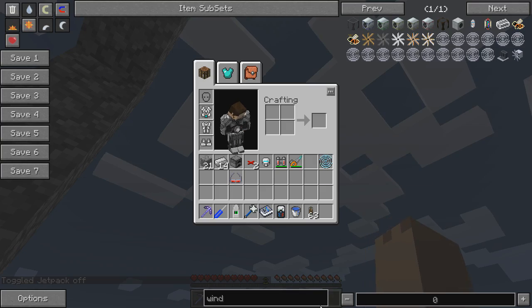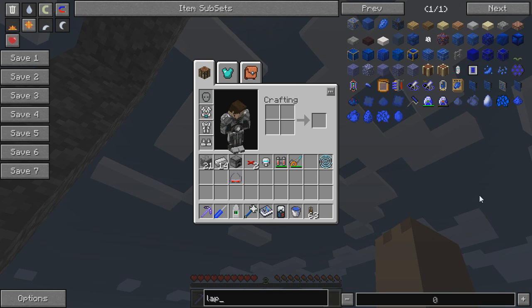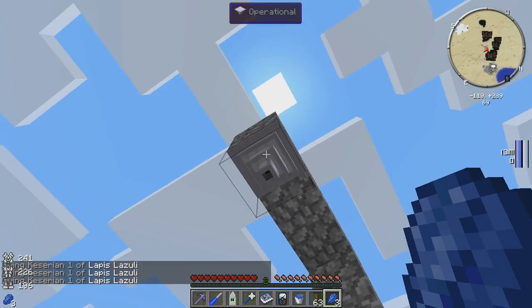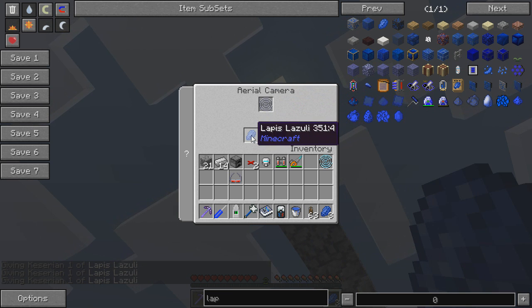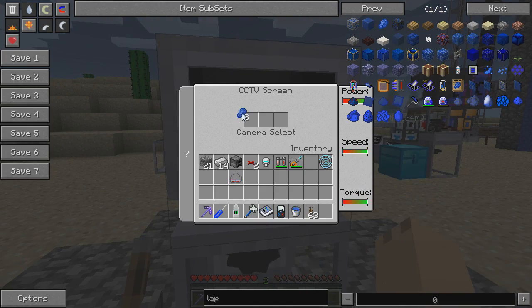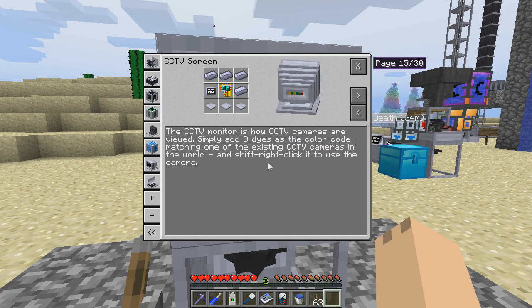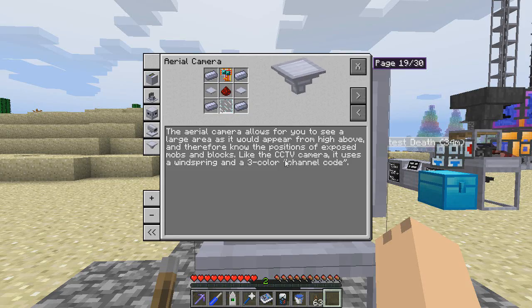Now why do I have three lapis sitting in the aerial camera? The answer is it's much like ender chests. What we're doing is we put our power source in — our wind spring — and we're designating a channel with the lapis. This channel is blue, blue, blue. I open the screen, select blue, blue, blue. Awesome — and we can take a look at the info and shift right-click to use the camera. That's what the aerial camera shows us. Pretty good.